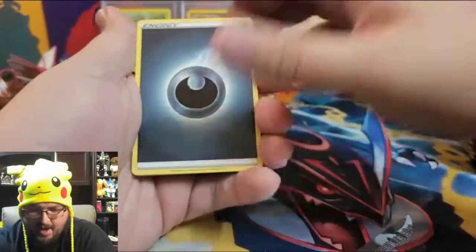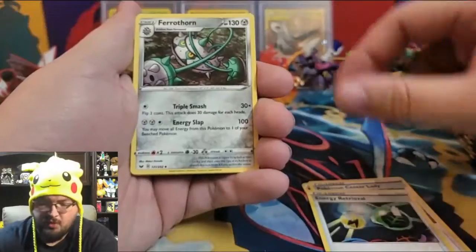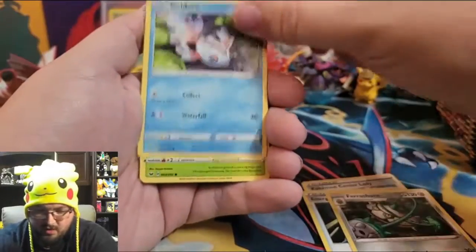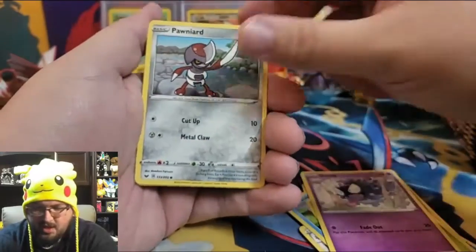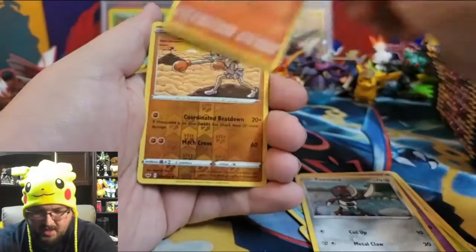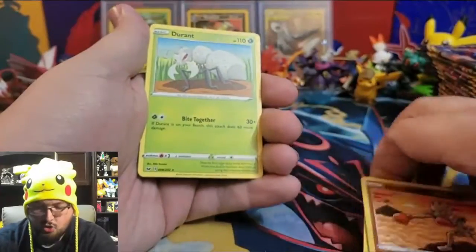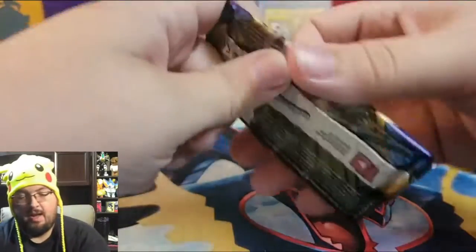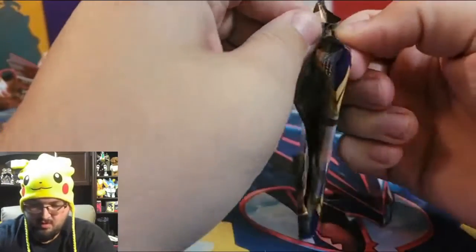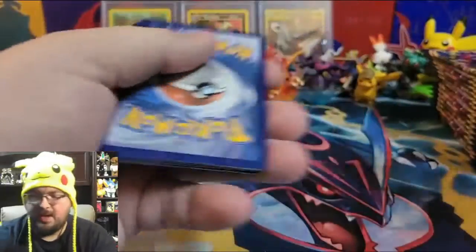Pack two: Dark Energy, Pokemon Center Lady, Energy Retrieval, Ferroseed, Thorns, Goldeen, Roselia, Gossifleur, Ponyta, Sizzlipede, a reverse holo Hitmonchan, and a Durant — sounds like Duran Duran! Alright, next pack.